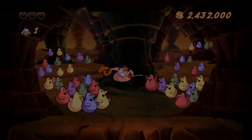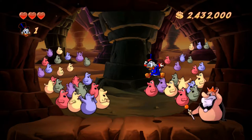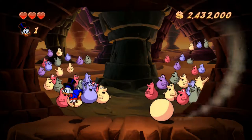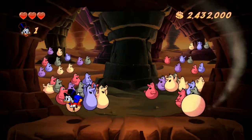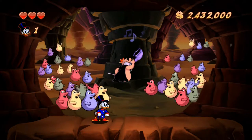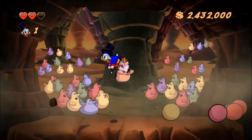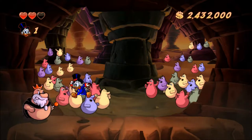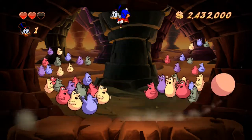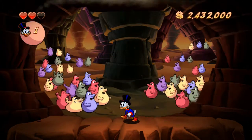I swear I looked everywhere on this level. On my first playthrough, I missed the first health extension as well. That ring I got, which was worth money — I think that might be where the health extension is supposed to be, but you have to come back. You can jump on his head while he's rolling, but that won't actually damage him.